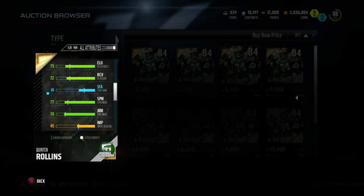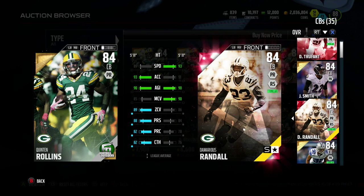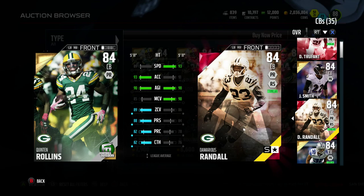Comparing him to my number two guy, speed is what kills it — 89 zone is nice because I only have 86 zone, but I can't have 89 speed at 5-foot-11. There's also another center for Indianapolis but we're not going to look him up.